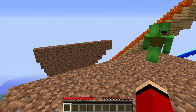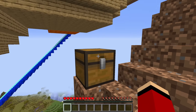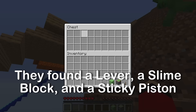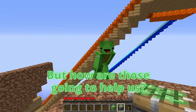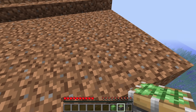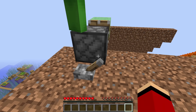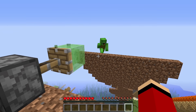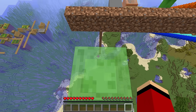Look over here — we walked right past this chest. There might be something useful inside. There's a slime block, a sticky piston, and a lever. But how are those going to help us? Check this out, let's put it together like this. We can hop on top of here — try it out! I was launched pretty high!